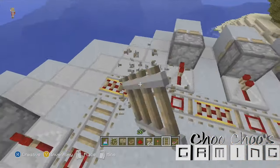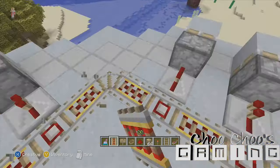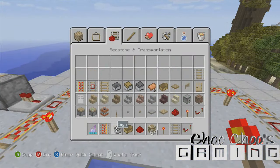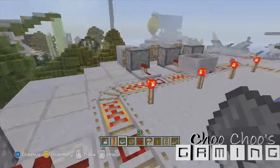Have the tracks powered as much as possible — that's very simple. At the corners, make sure it's normal rails, not powered rails, otherwise you won't be able to turn the cart around the corner. As you can see, just put the cart on here and it's flying around — very simple.